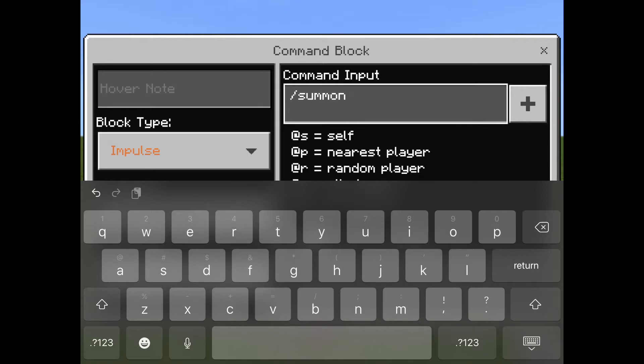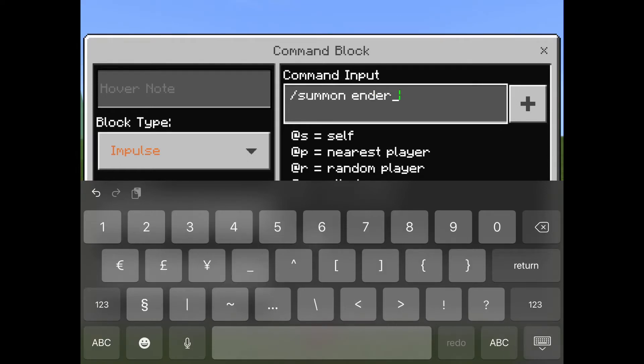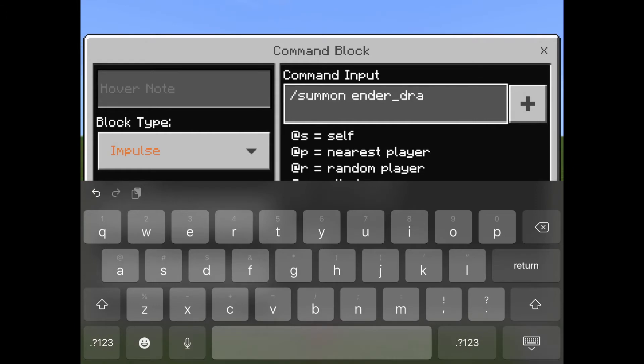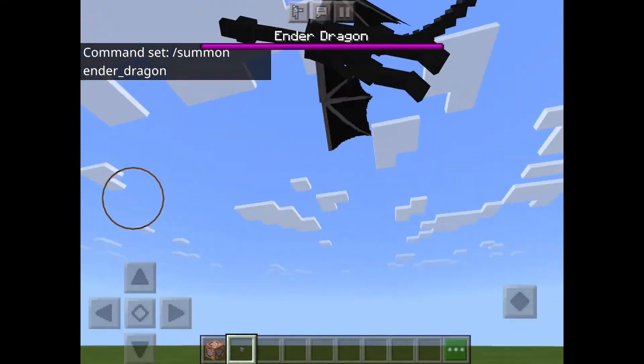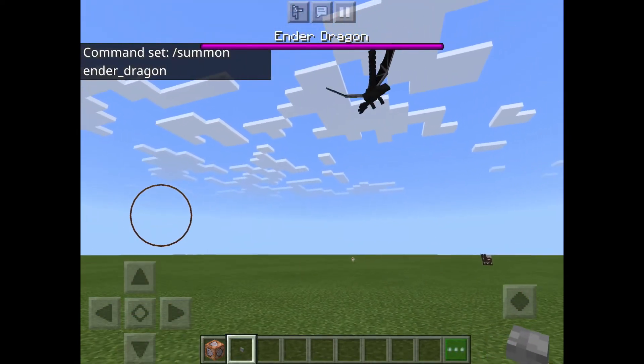We'll do the ender dragon first. Type 'ender_dragon' and then put that there. Then you click the button and there it is — that's how you summon the ender dragon.